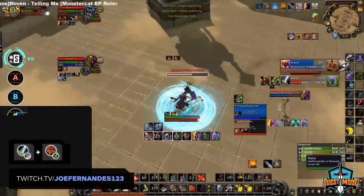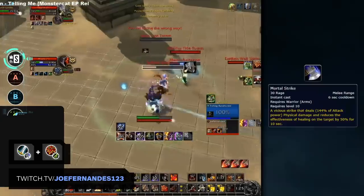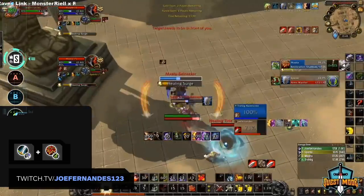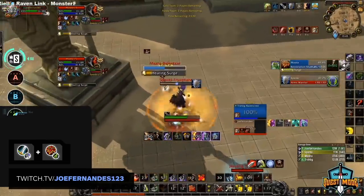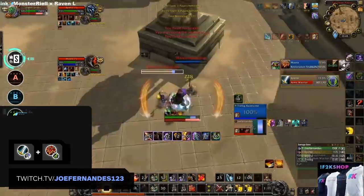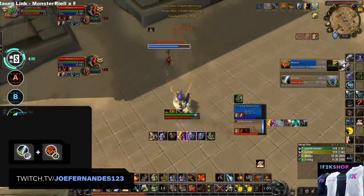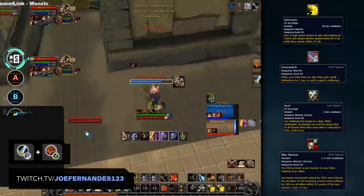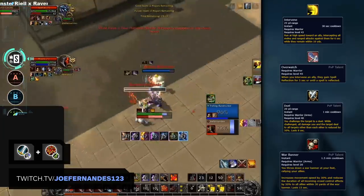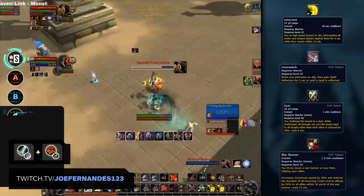The final S tier comp in Shadowlands Season 1 is Warrior Resto Shaman. Warriors have a lot of very high consistent damage output, paired with 25% reduced healing taken for the enemy built into their Mortal Strike. The real power from Warriors is not only their damage, but more importantly, they are extremely tanky. A Warrior with versatility sitting in Defensive Stance will take very little damage from the enemy team. On top of good damage and being very tanky, Warriors also have the best cooldowns in the game: Intervene to soak up melee attacks, the Overwatch PvP talent to reflect spells, Duel to reduce enemy damage done, and War Banner to reduce incoming CC duration by 50%.